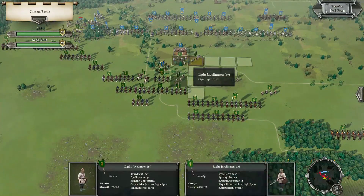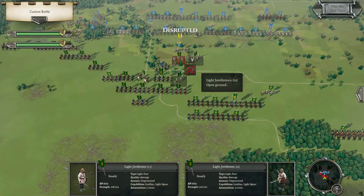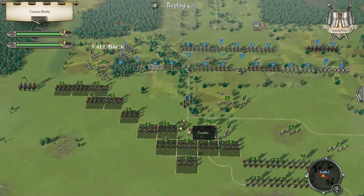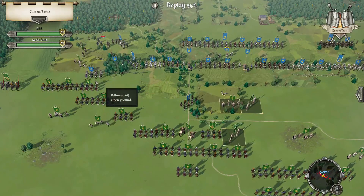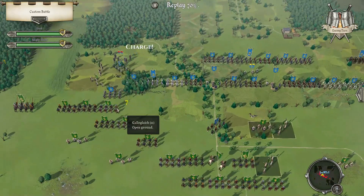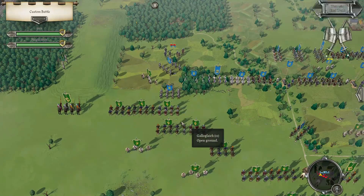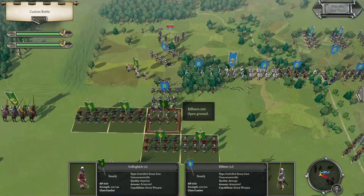Next turn — I'm not willing to push anything further just yet. Okay, next turn. He fell back. Did the billmen go forward? Both heavy weapons — I think he's armoured and I'm protected. Now I'm superior as well.